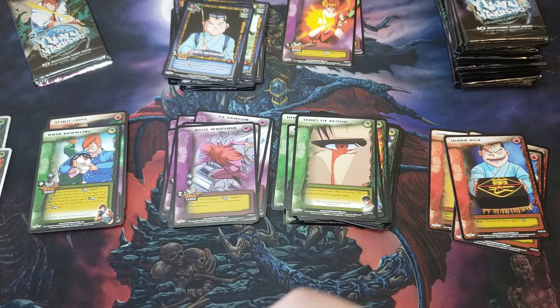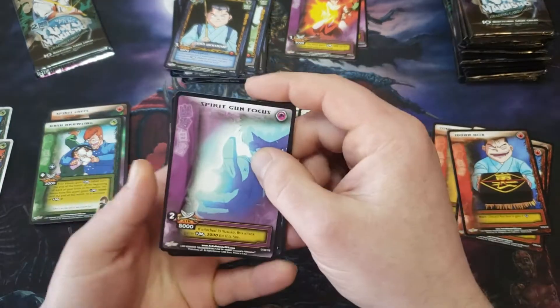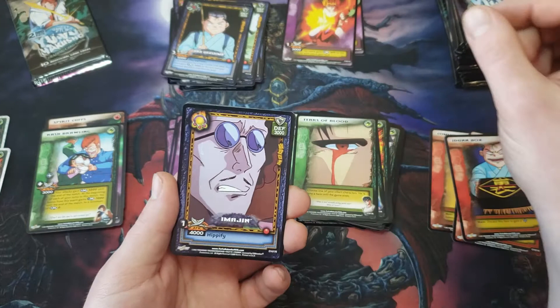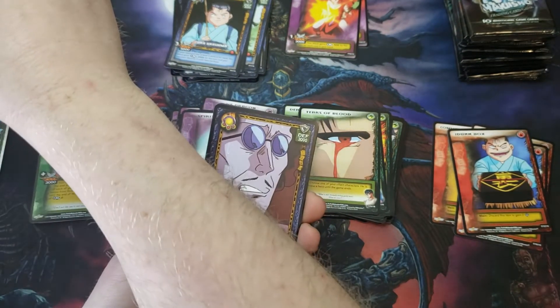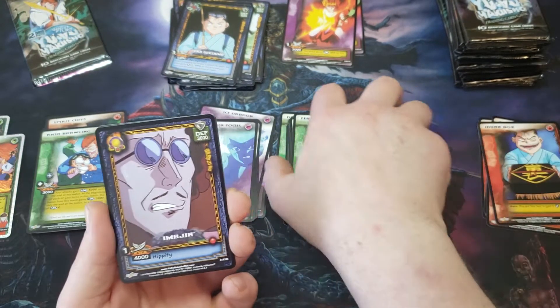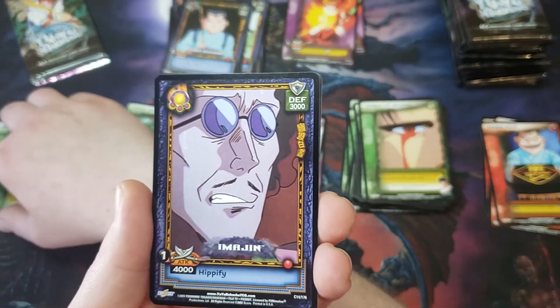We've got two foils this booster box. How common are the foils supposed to be? Spirit Gun Focus. Actually, a better question — are the commons able to be foiled in this? Because I just realized that's a Spirit Rare and an Uber Rare. I kind of love trying to film on your phone — not quite everything stays in frame.